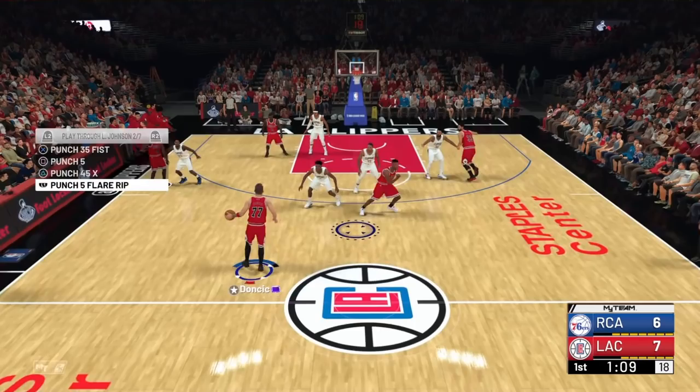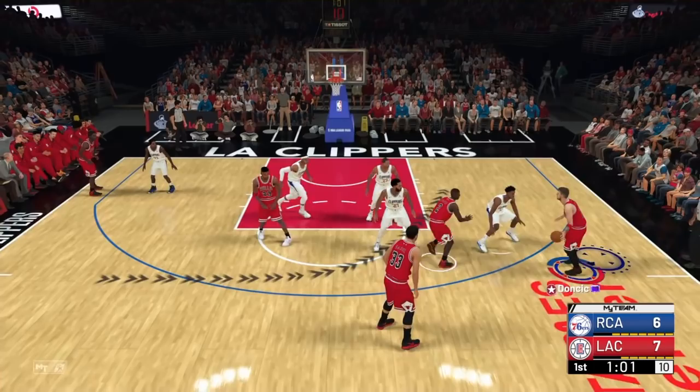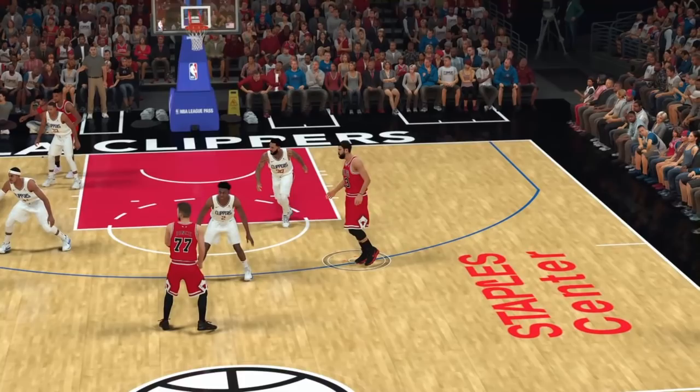The play is called Punch 5 Flair Rip, and it's being called for Larry Johnson, who's the power forward on the left side of the screen. When you hear 'flair,' there's a lot of misconception that it's a screen — it's actually the action that happens when the screen is set. It's a back pick, but the flair allows you to pass the ball towards the three-point line going away from the screen, which opens up a three or a drive to the lane.